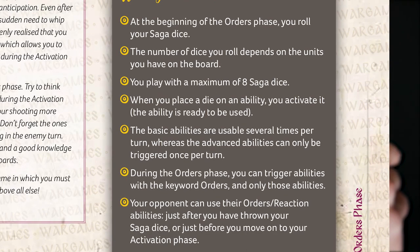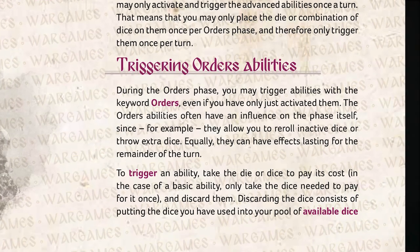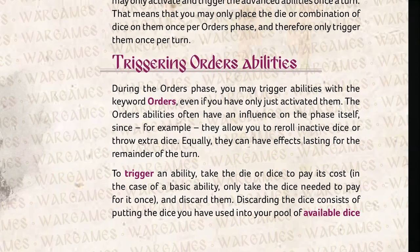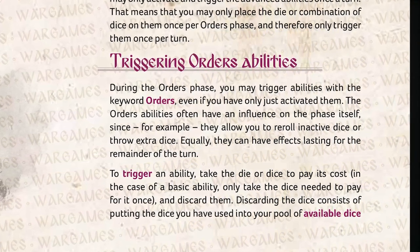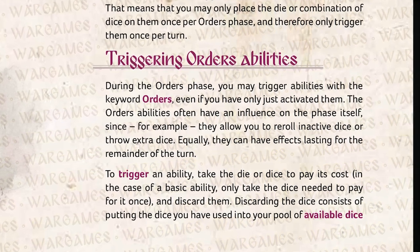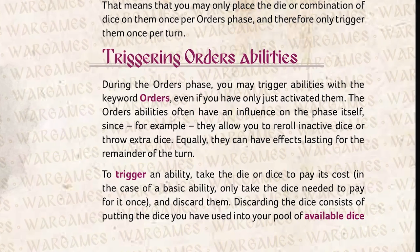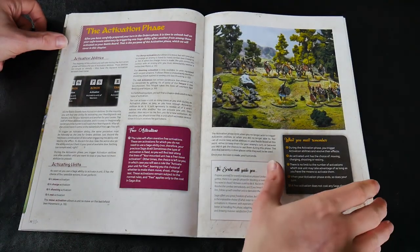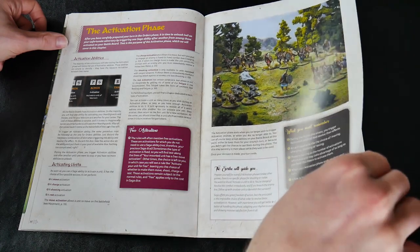After rolling, you place the saga dice as you always did for the abilities you want to use during your or your opponent's turn. Reacting to your opponent's order phase has been limited to the very start or the very end of the orders phase. For the first time, you are asked to ensure you give your opponent an opportunity to react before moving on. After orders comes activation — the meat of the game, where charges are made and glory won.